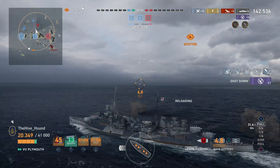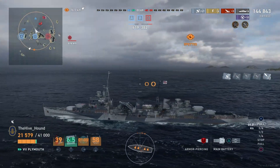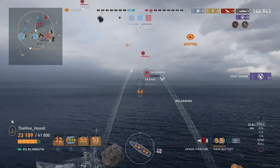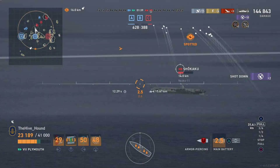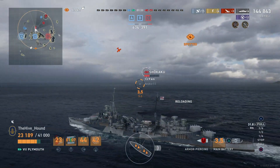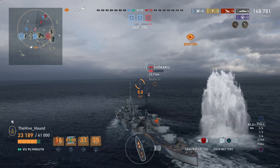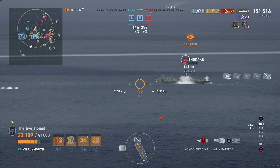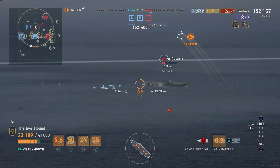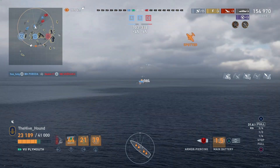Unfortunately our carrier decides instead of sticking around and spotting, he's trying to get the damage — which means the Shikaku is unspotted for a moment, but as his planes come back in, the Shikaku is spotted again and we're going to do our best to try and finish him off before the match ends. He attempts to bomb us, we dodge them. The AA is kind of mediocre — it's not terrible, it's not great. And there we go — our carrier finishes them off.